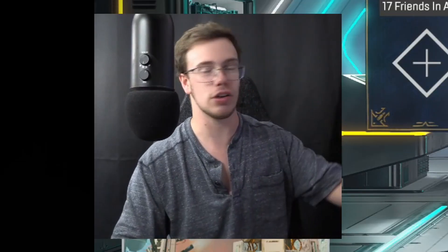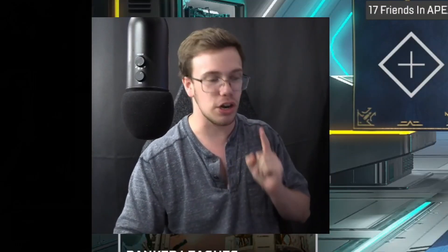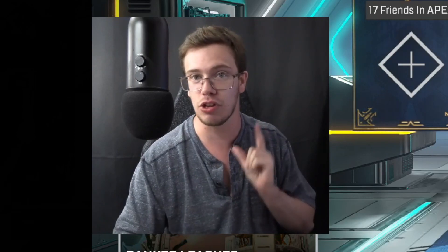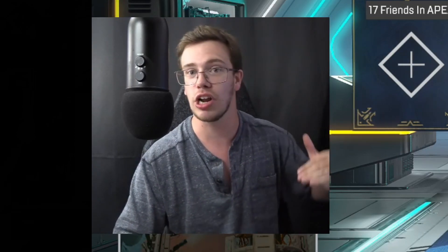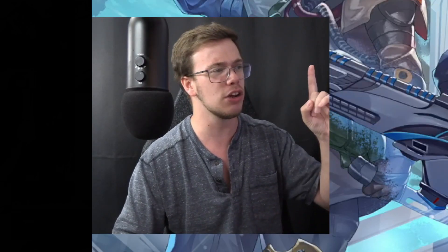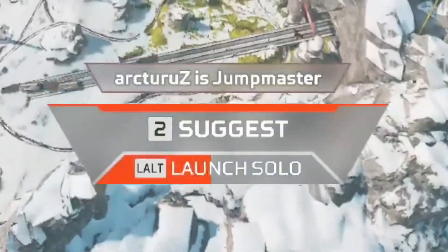First thing you're going to do is have a ranked account and go into a game. When you get in, you do not want to land on a replicator because as soon as you land on it you will get targeted by everyone in the lobby. Go by yourself, separate from your team, don't talk to them, and find a sneaky spot off the map to wait for zone one to come in. Click go solo to start.